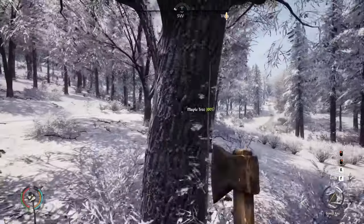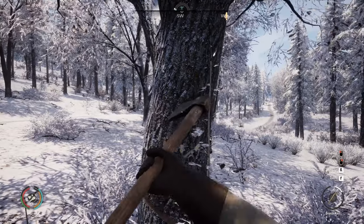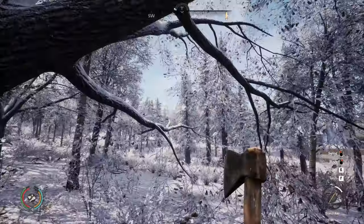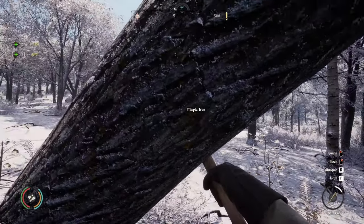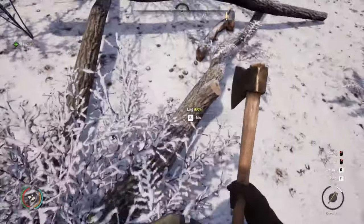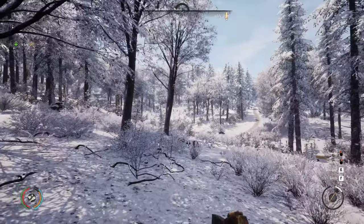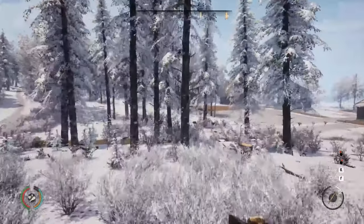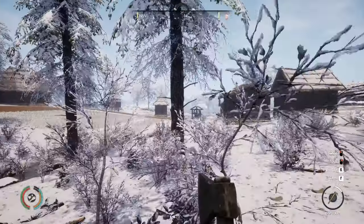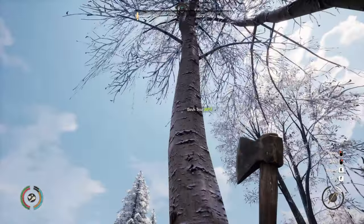Get yourself an axe and chop preferably maple trees, because out of maple trees you get four logs per tree — that is the most currently in game, so maple trees are the best. The other trees around here include spruce, which gives around three logs per tree, and birch which gives two logs per tree.